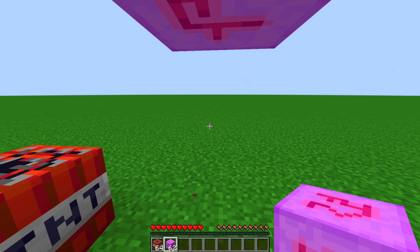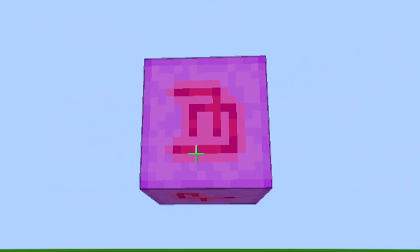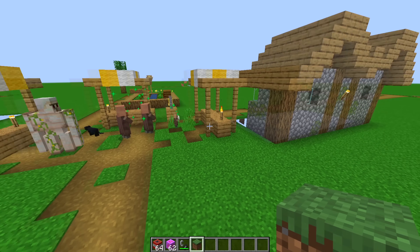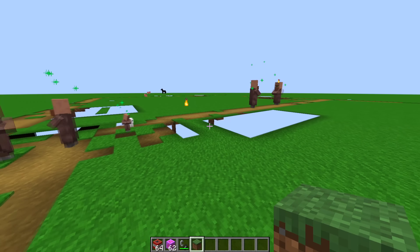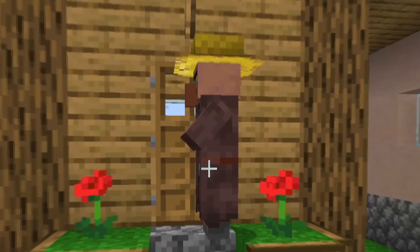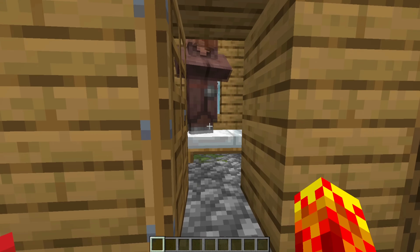I can punch it and it doesn't drop anything, which is fine. But the explosion power of it is exactly the same. I bet you're all disappointed by that. But you can't always get what you want. Did I really glitch out my world so much that things are just not showing up? It's just a bit of strange behavior that exists in the game that I did not discover until today.